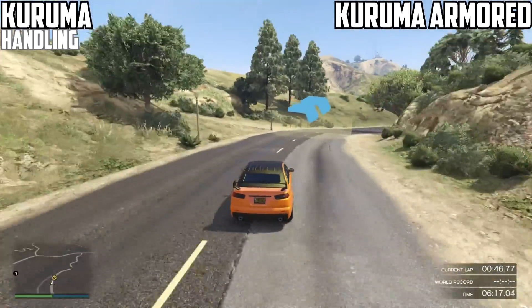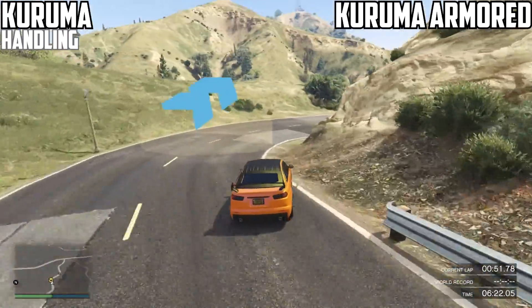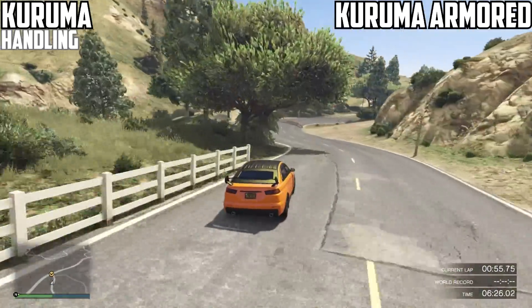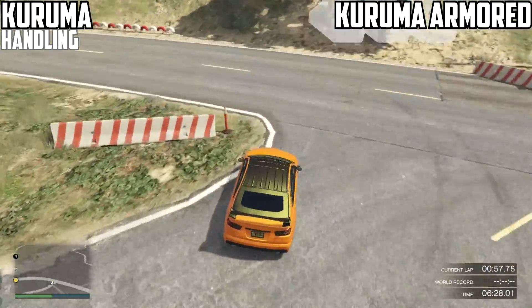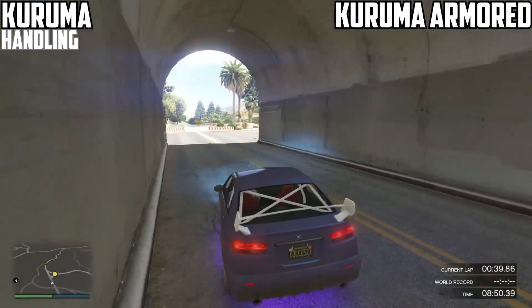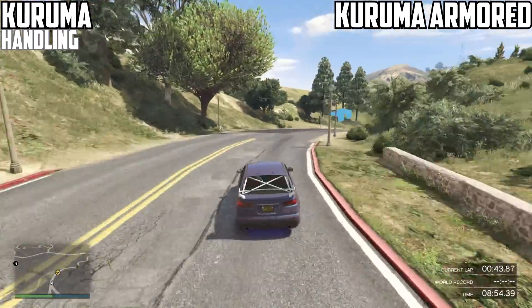There were quite a few differences that were quite evidently shown. At first I was slightly confused, but then it made sense — it was quite logical. I was not expecting Rockstar to go with this approach, but the armored version actually ended up being slightly heavier than the normal version, which makes sense because of the armor protecting the car and adding extra weight.